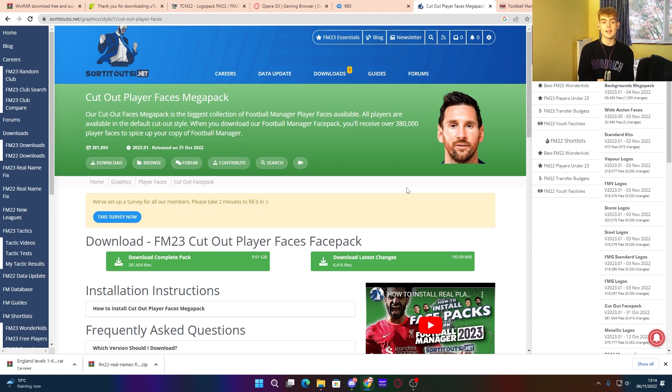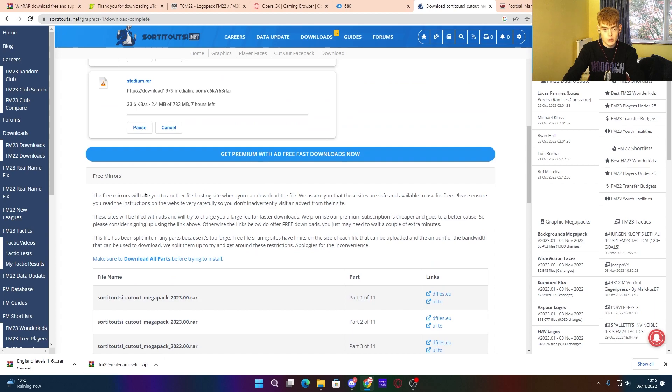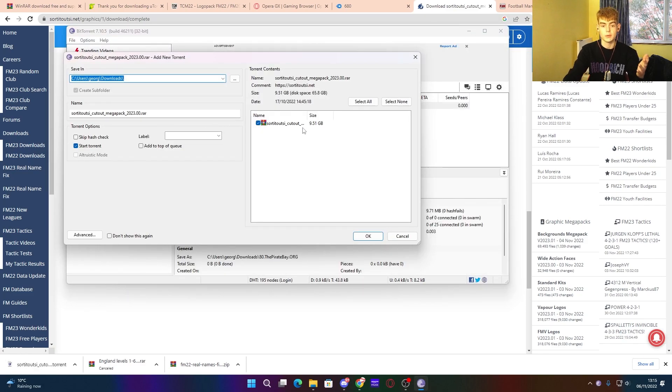Another key thing is your faces. There are many face packs out there — they are extremely large because there are thousands of pictures, around 381,000 files. I like the Cutout Faces Mega Pack because it doesn't need updating often since it uses crowd-style faces without kit imagery. Click download, and you can download in parts (part 1 of 11) or as a complete file using a torrent. Click download torrent, it opens uTorrent, make sure the file is ticked, click OK, and it will start downloading.